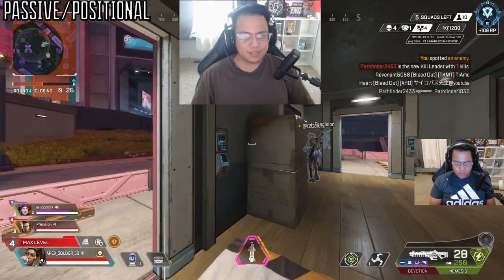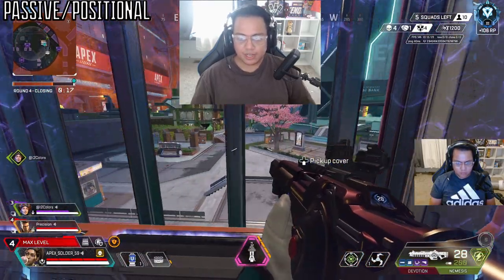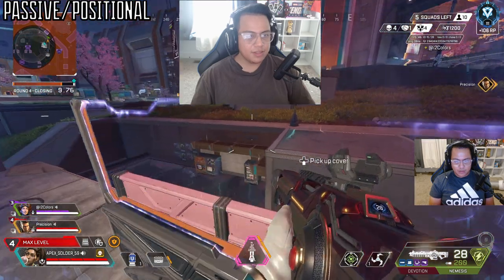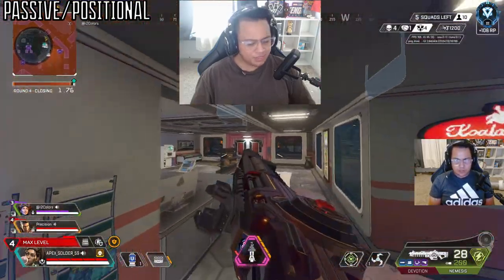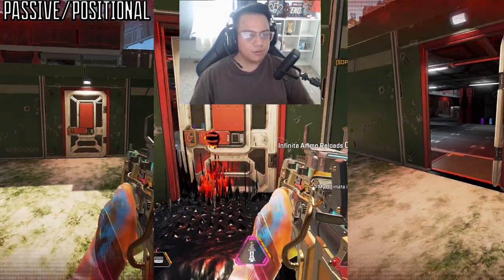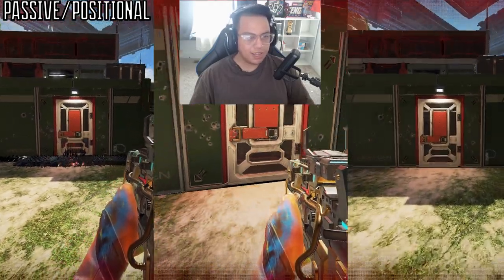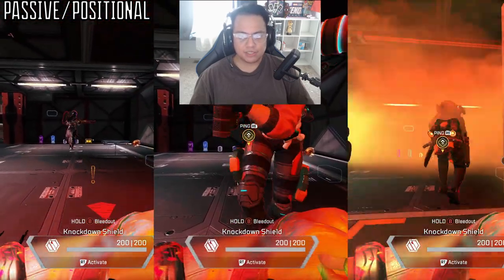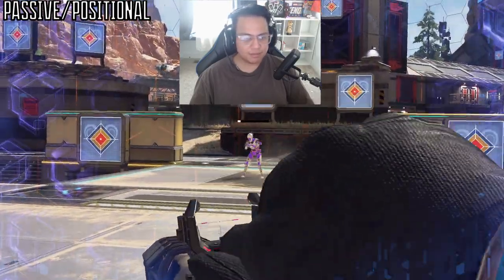What's nice about setting up is that with all controller legends — not just Rampart — you can take down any non-damaged tacticals from a distance. When you have to rotate and don't have time to pick up all your walls, just look at your wall and retrieve them as if you're right next to them. Unlike Watson, Caustic, or Catalyst whose abilities work passively without you present, Rampart's walls require you to actively reposition and use each wall — that's the key to the passive and positional playstyle.